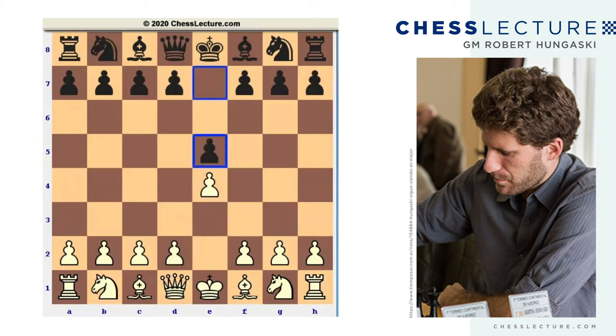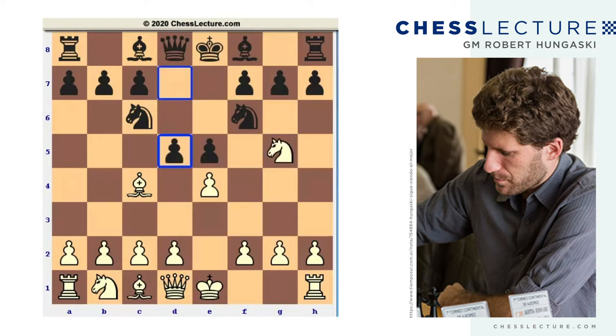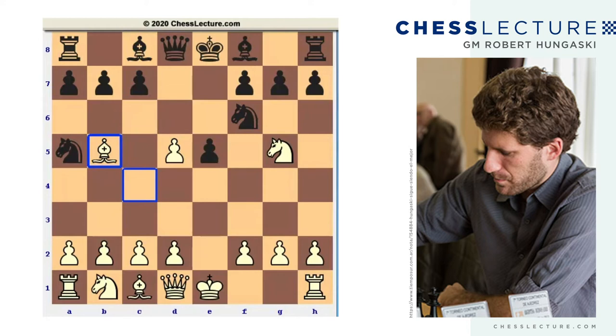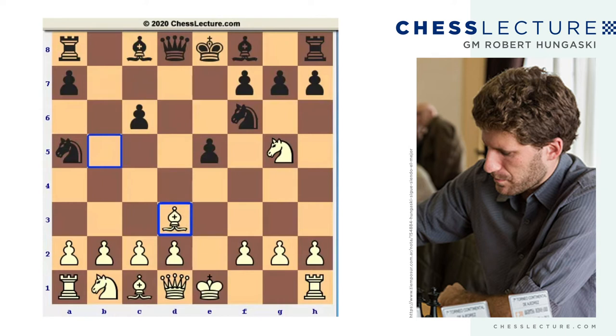After the moves e4, e5, knight f3, knight c6, bishop c4, knight f6, knight g5, d5, e takes d5, knight a5, bishop b5, c6, d takes c6, b takes c6, and bishop d3 — this is our critical position, our starting position.